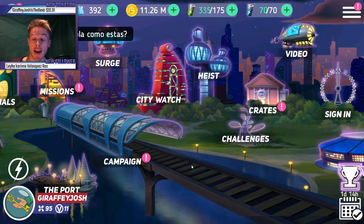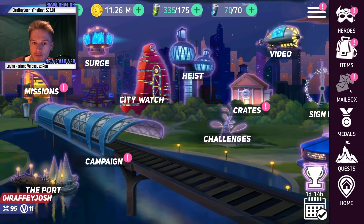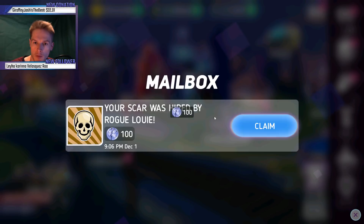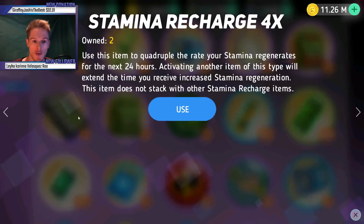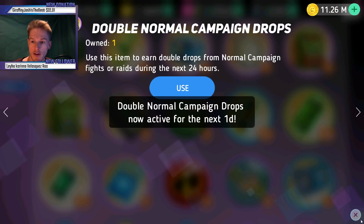Now let's get to this, guys. Let me clear all this off first. Look in my inventory — we've got two double drop bags! Two — that is insane. So I'm going to come right into this. I've got 150 stamina, so I'm going to use that, get a four times reset, use a double bag to get double normal drop badges.